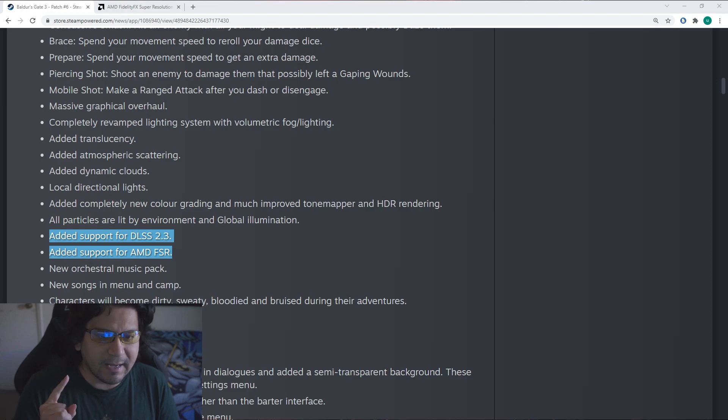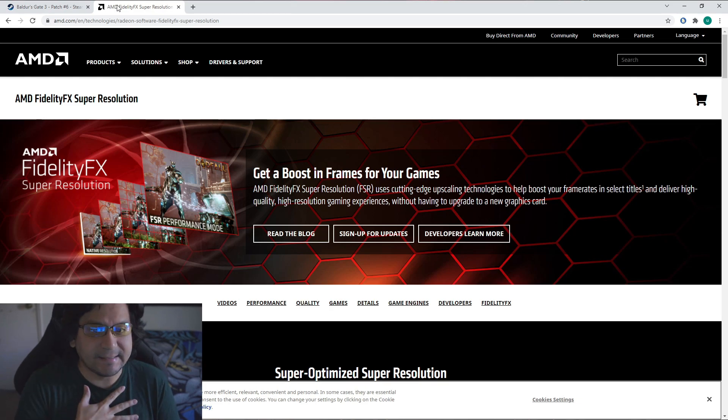I wanted to show you guys what my issue is, and in case anyone doesn't know — because I certainly didn't — AMD FSR is AMD FidelityFX Super Resolution, and it's supposed to increase your frame rates while delivering high quality, high resolution gaming experiences.